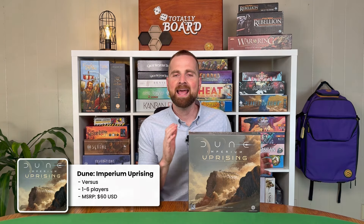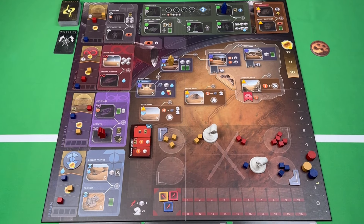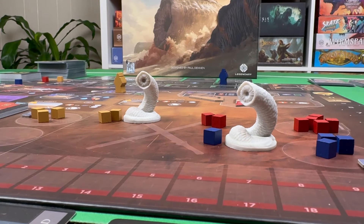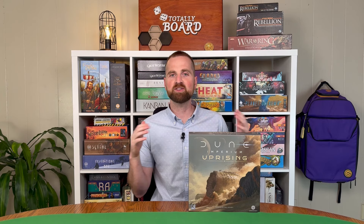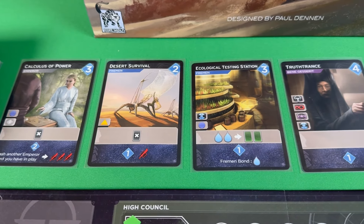I couldn't make this list without including a Dune game, and my vote goes to Dune Imperium Uprising — a versus game for one to six players where you're taking control of an iconic character set in the Dune universe, working to control the spice. You win by getting 10 victory points, which you can earn a number of ways: increasing your reputation with various factions, winning in the conquest phase, or completing private objectives. I love this game because it is so intense. Every time I play, I'm on the edge of my seat. Mechanically, it's a deck builder that also involves worker placement, so you have to strategize where you're putting your workers every single turn as well as how you're building and refining your deck.